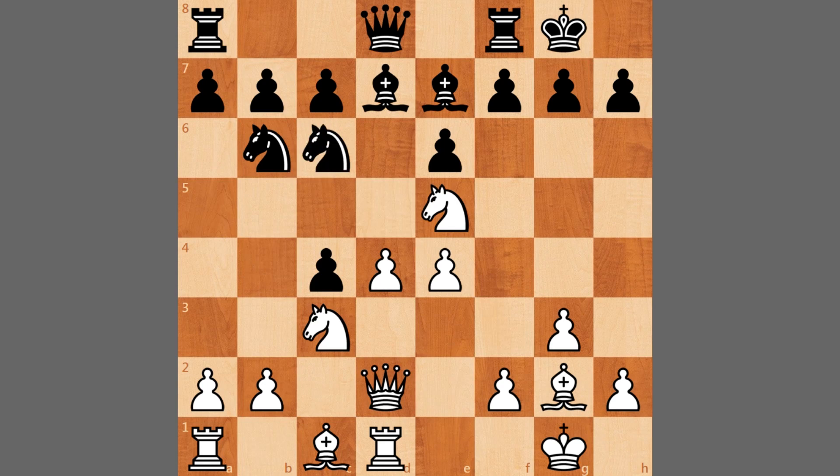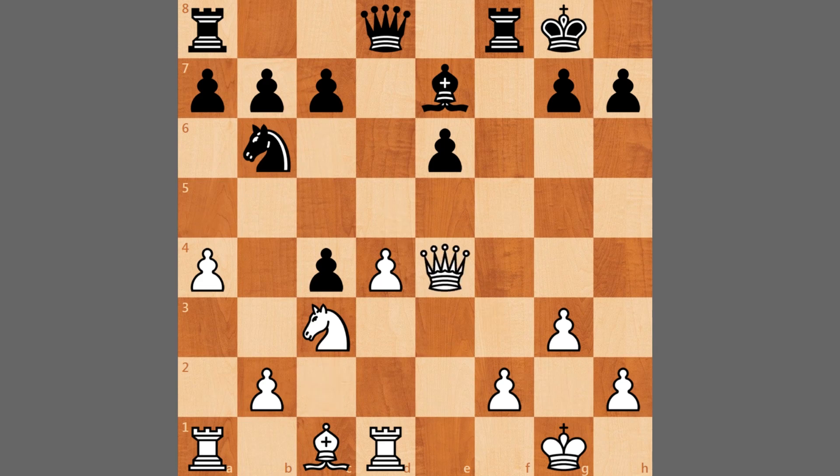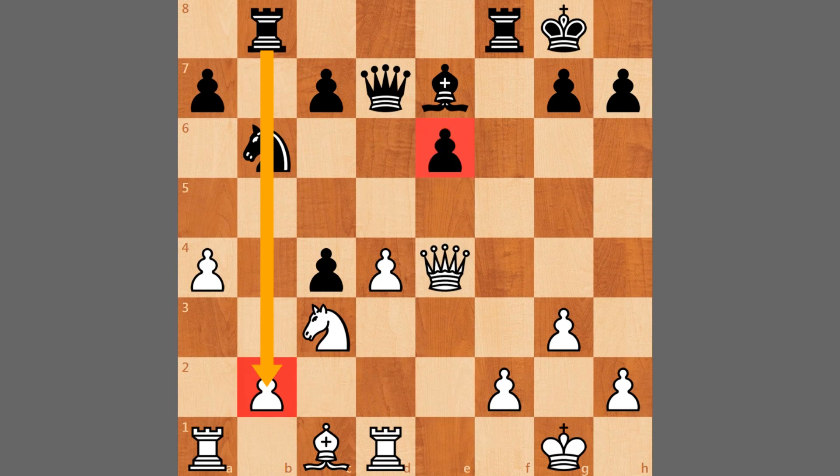Caruana plays knight to e5, knight to c6 challenging this knight, knight captures, bishop captures, and queen to c2, maybe with ideas of pushing d5. We have f5 from Wesley, trying to break open the f-file and also maybe trade bishops. A4 threatening to play a5 and kick the knight. We have pawn captures, bishop captures, bishop captures, and queen captures on e4. Black has managed to open the f-file but this pawn is a little bit weak. Queen to d7 defending the pawn, and here white can actually simply capture the pawn on b7, which does allow rook a to b8, and after the queen retreats, black has some pressure but white also has pressure on e6.